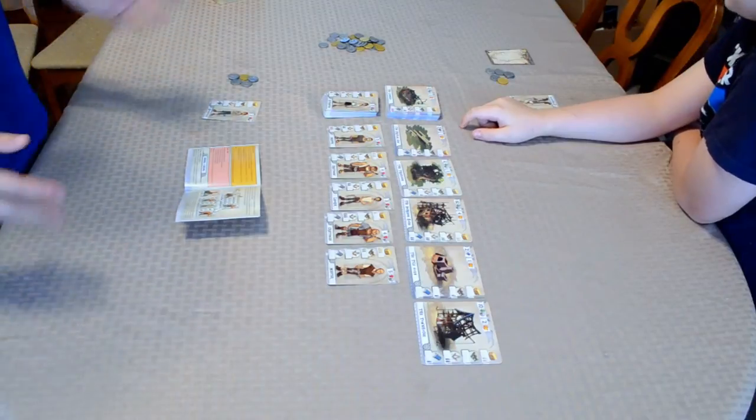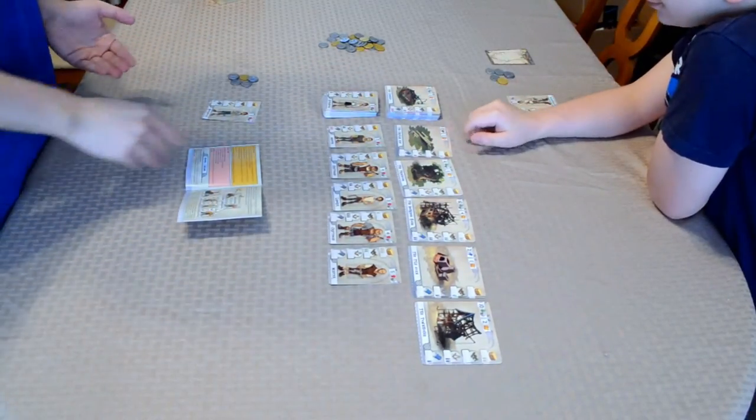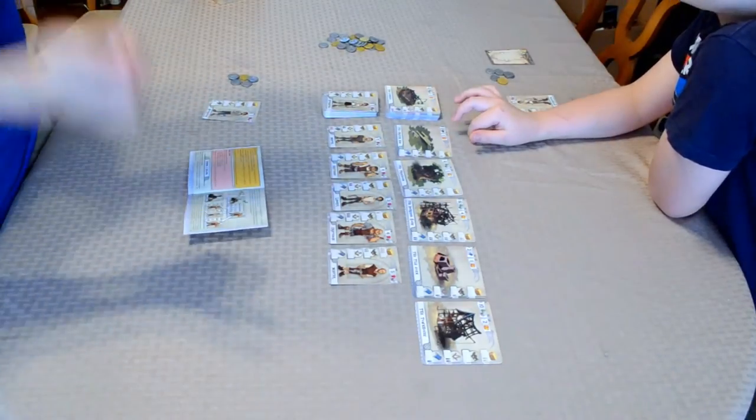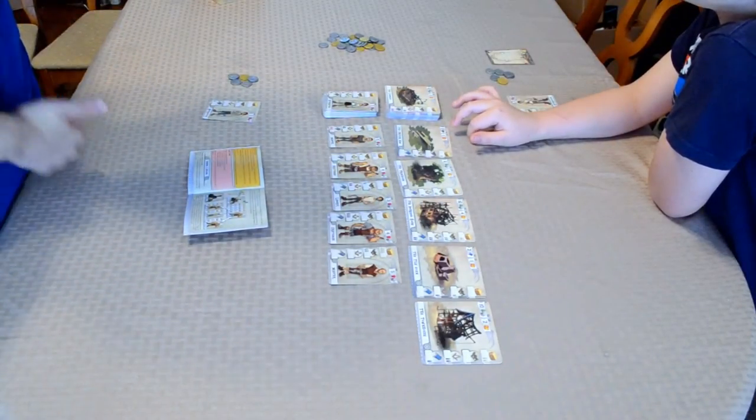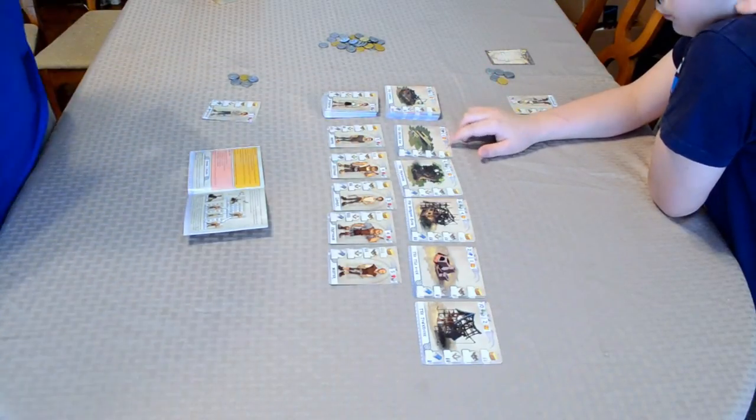With that overview out of the way, I'll let you go first. You get three actions per turn. You can also take coins on your turn: if you give up three actions you take six coins, two actions gets you three coins, and one action gets you one coin.